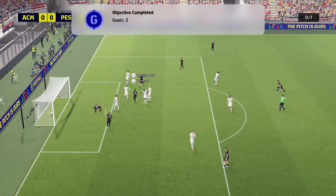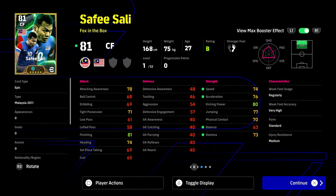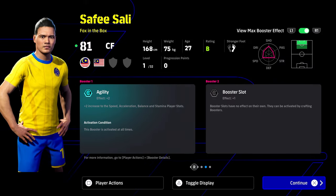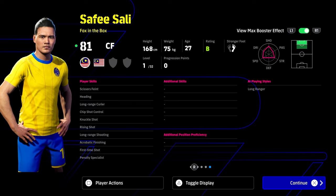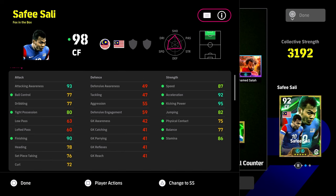He's a really good finisher and striker that plays way above his stats. If you play meta and stick with the same players, you can miss out on players like this. As an 81-rated fox in the box, he's missing a couple of key skills and doesn't hit certain thresholds like Romario, Mario, or Eto. But this is a fully beefed-up version of him and he's a beast.